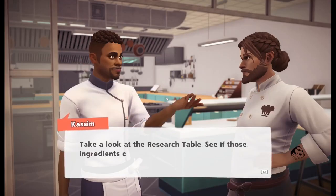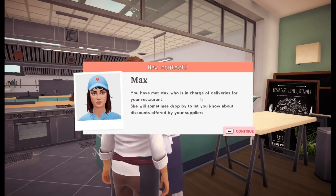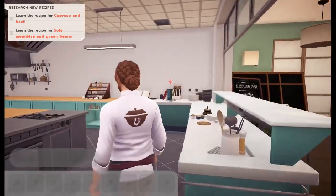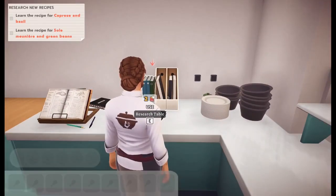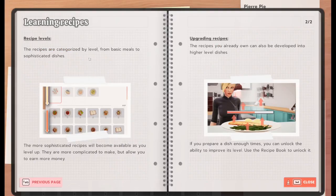Take a look at the research table. See if those ingredients can be used in any new recipes. You have met Max, who is in charge of deliveries for your restaurant. She will sometimes drop by to let you know about discounts offered by your suppliers. Discounts is how we make the money! Use the research table to learn new recipes. By sending KP — or knowledge points — you can unlock brand new recipes. These points are earned each time you cook a dish. The higher the grade you receive, the more knowledge points you earn. Recipes are categorized by level, from basic meals to sophisticated dishes. The more sophisticated recipes become available as you level up. They are more complicated to make, but allow you to earn more money — which is our goal.